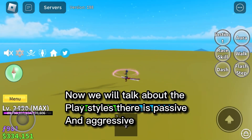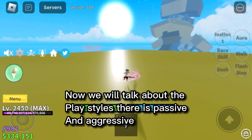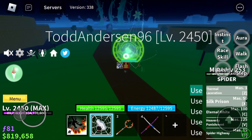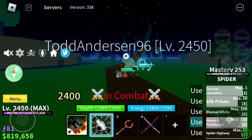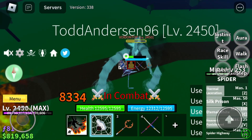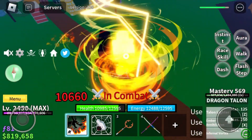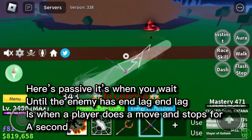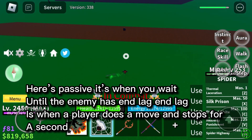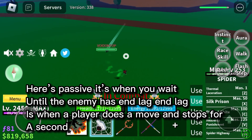Now we will talk about the playstyles — there is passive and aggressive. This is an aggressive playstyle. Here's passive: it's when you wait until the enemy has end lag. End lag is when a player does a move and stops for a second.